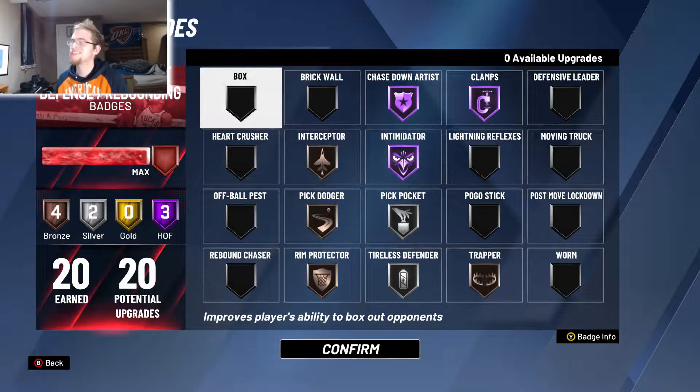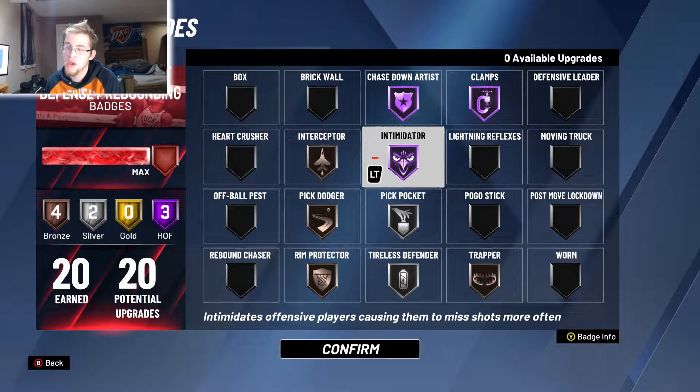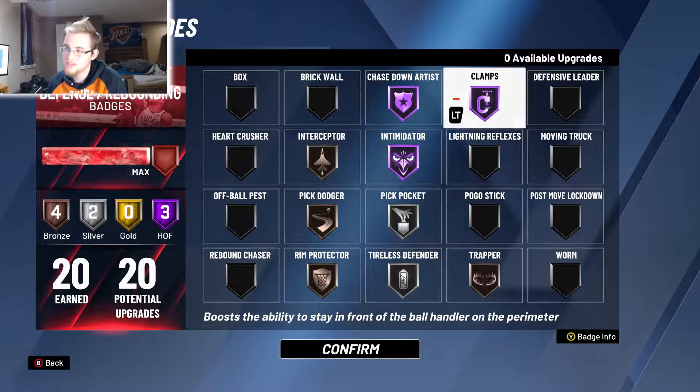If you only have like three defensive badges — like for an offensive-threat build or something like that — the ones I would put them on are Clamps and Intimidator. I feel like those are the most overall effective badges and they would work the best for a build with a limited number of defensive badges.